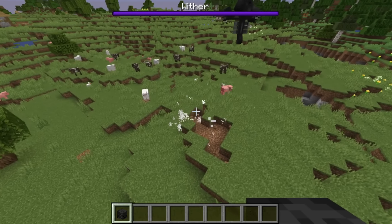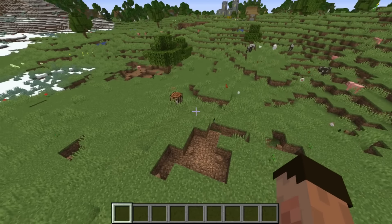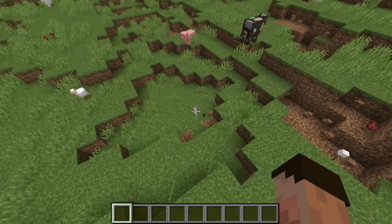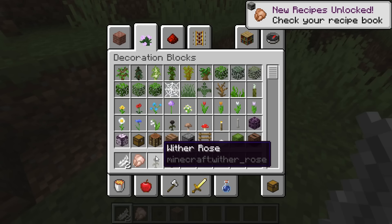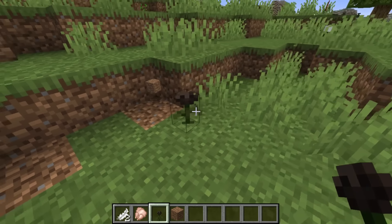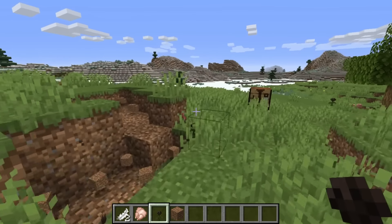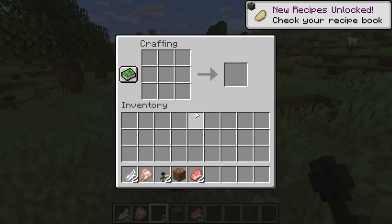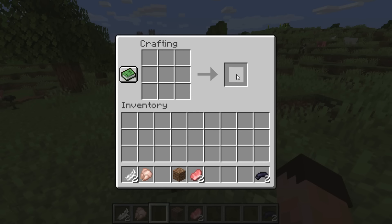Some strange things will happen. That was officially carnage — you'll notice that not only are there a number of blocks that have blown up, there are these little flowers here as well. These are wither roses, and wither roses are quite interesting. If you go near them in survival, they'll actually try and eat your face. But they drop every time the wither kills a living thing. Pop one of these into your crafting table and you also get black dye.